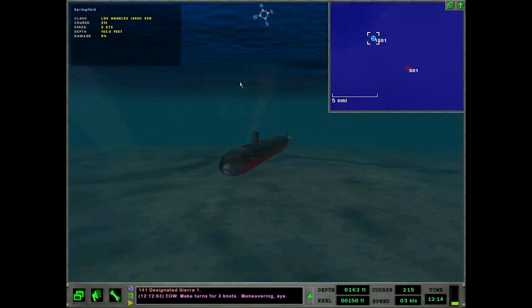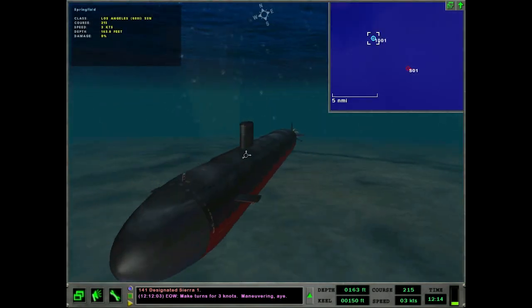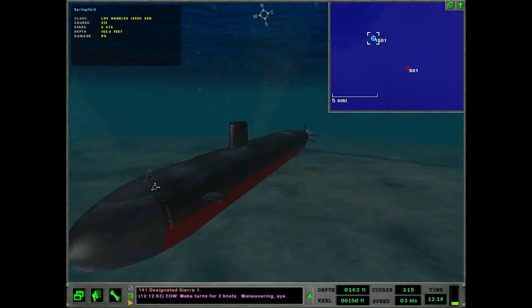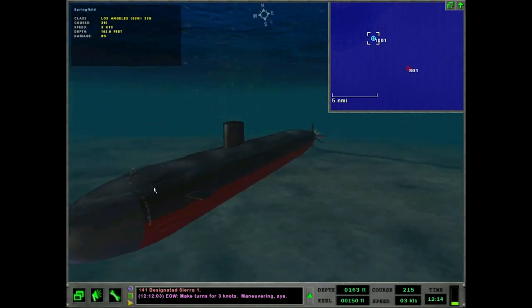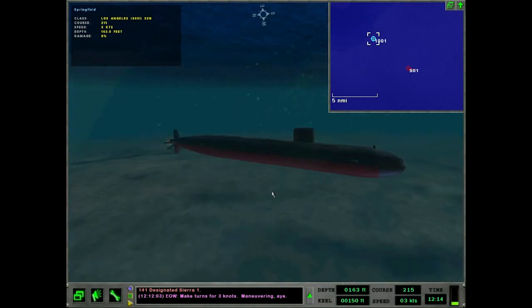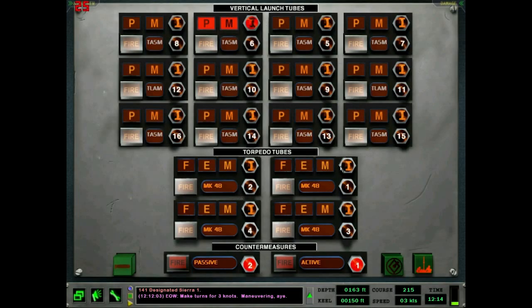Let's open up this vertical launch tube here. This happens to have a TASM, which is a Tomahawk anti-shipping missile — or anti-surface missile. I think we're too deep right now to launch these missiles. You have to be above a certain depth, otherwise they won't make it to the surface and they'll come back down and explode and mess your ship up.